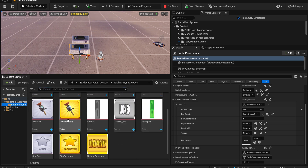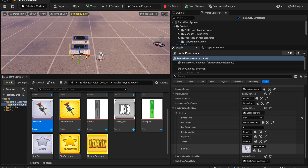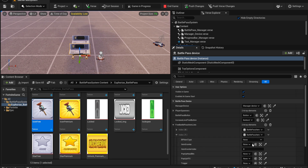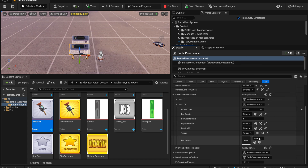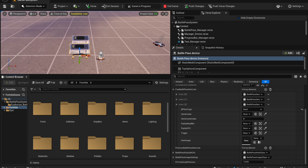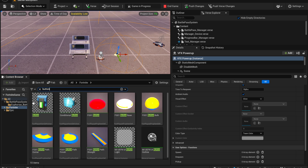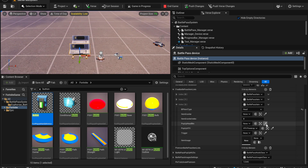Then you need to add the image for the reward — for example, this free reward icon. If images aren't updating, just click on another device and click back to refresh. For a Trigger reward, select Trigger type, add your trigger device, and add the image. For a Hat reward, you need a VFX powerup and a button. When the player claims this reward, the button is enabled for that player — clicking it picks up the VFX powerup, which can act as a cosmetic.